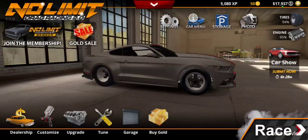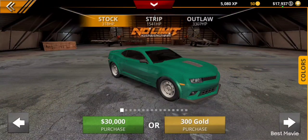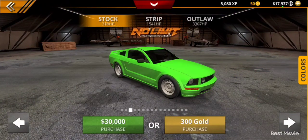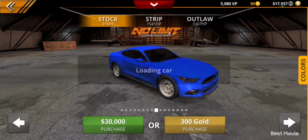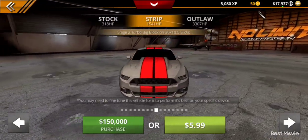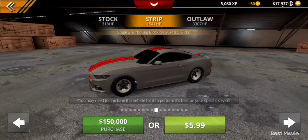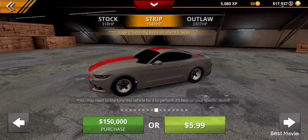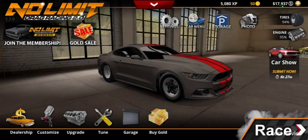I had $180,000, I think it was. Went into Modern and got this Mustang — but I got the strip version of it. So it already came with a twin turbo and a big block on slicks, which is incredible.